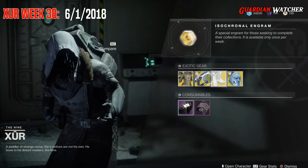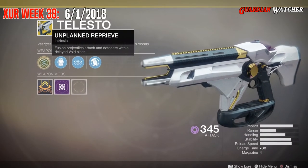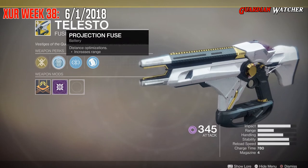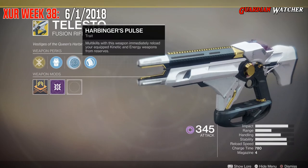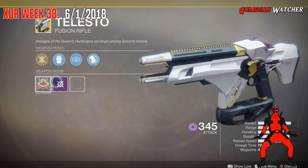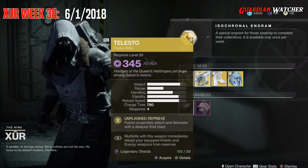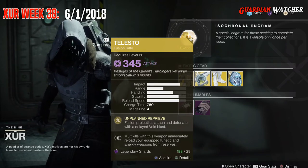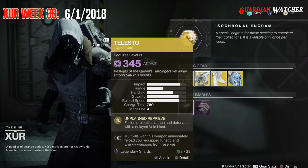The Weapon of the Week is the Telesto, which is a Void Fusion Rifle. The treasure perk on this is Unplanned Reprieve, where fusion projectiles attach and detonate with a delayed Void blast. Then we have Projection Fuse, Harbinger's Pulse — multi-kills with this weapon immediately reload your equipped kinetic and energy weapons from reserves — and Polymer Grip. If you do not have Telesto, go ahead and grab it. It is good in PvE, it is good in PvP — just amazing in both. I'd rate this a Tier 1.5 in both PvE and PvP, and it's great to take down bosses and Ogres. Just a good all-around exotic.